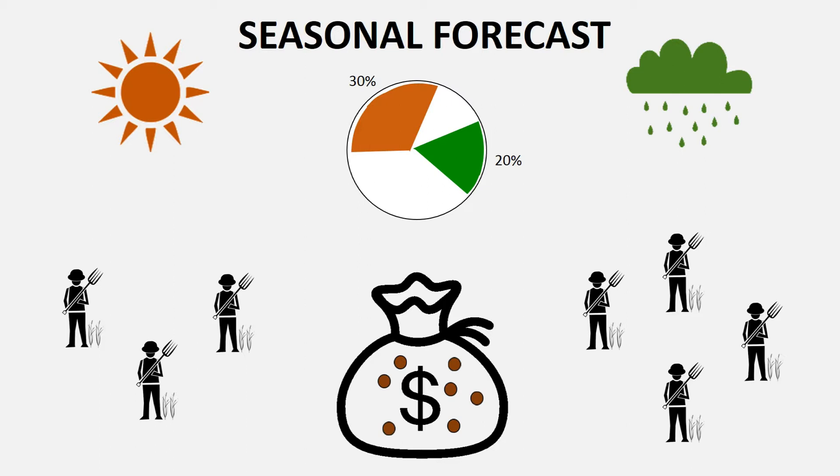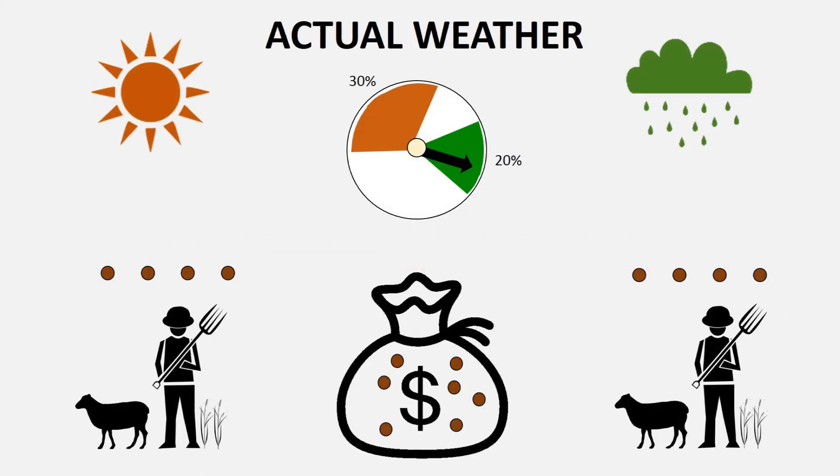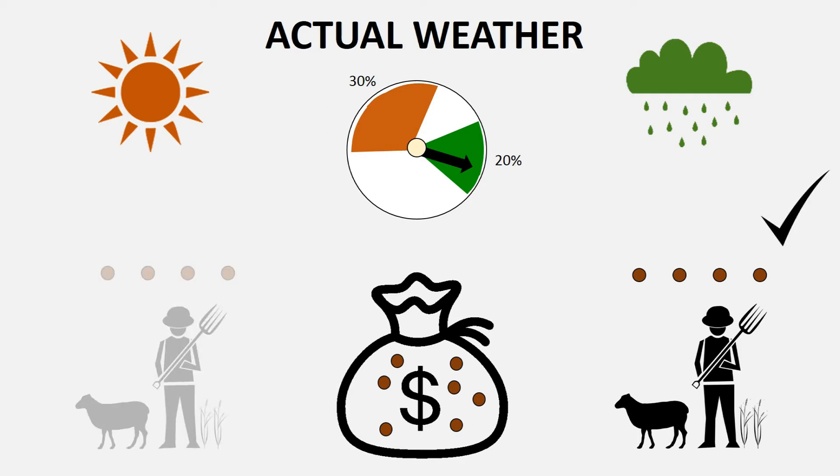Once the investments have been made, it's time to determine the actual weather for that season. To do this, spin the dial to see if the actual weather was drier than average or wetter than average. If the dial lands on a clear area of the board, spin it again until it lands on either the green or orange segments. Use the dial to see which of the players win and which lose in this round. In this particular spin, the dial has landed on the wetter than average conditions, which means that the players that had invested in the forecast for these conditions win this round.